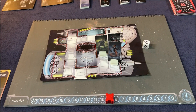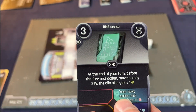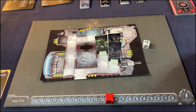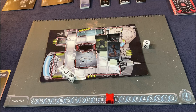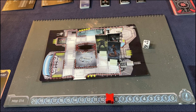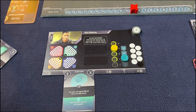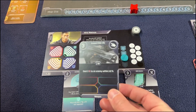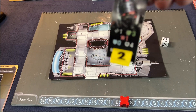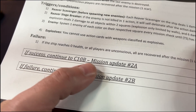Now I finally figure out how to kill him. I play the BMS Device: spend the last token for one extra damage on my next action, roll three dice — get another shield back and two movement. Then I play the three-damage card with one extra damage for four total, which is exactly what's needed. Last enemy destroyed, ship has plenty of health — success! Continue to mission update two alpha.